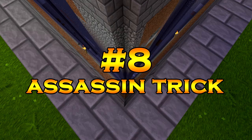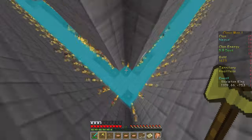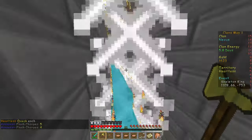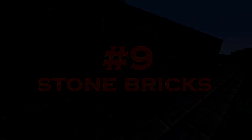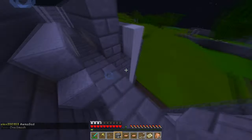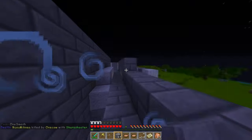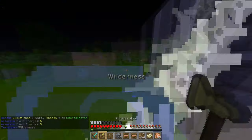Tip number 8: if you are an assassin and you fall into a moat filled with water, you can simply hug the wall and flash or blink out. So you can very easily escape moats if they are not too deep. Tip number 9 is to build your base out of stone bricks — it is most likely the best block you can use in Clans. If you fire TNT at stone bricks, it will turn into cracked stone bricks. Fire TNT at cracked stone bricks and it will destroy them. So you basically need 2 TNT to get through one wall.